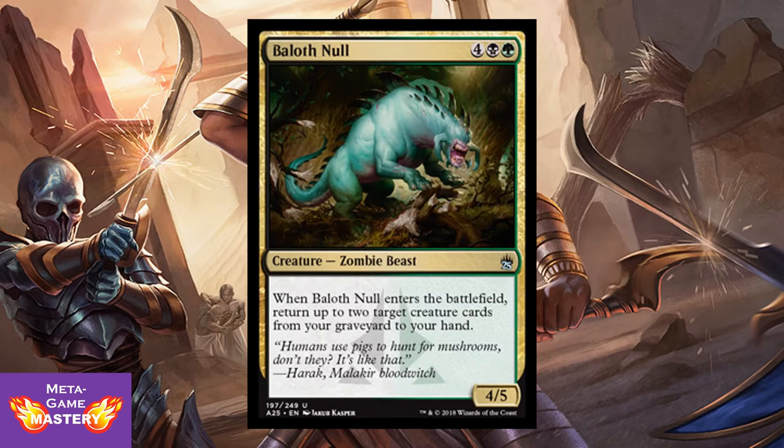And here we have Baloth Null. It's 6 CMC, 4 colorless black-green, for a 4/5 zombie beast. When Baloth Null enters the battlefield, return up to 2 creature cards from your graveyard to your hand. So it's a 4/5 that more than replaces itself. Not saying it's stellar, but it's there.